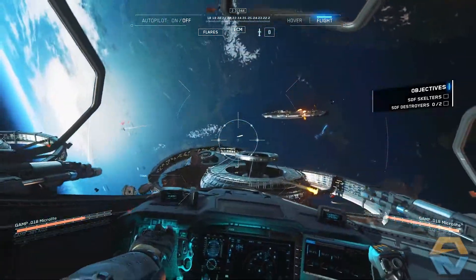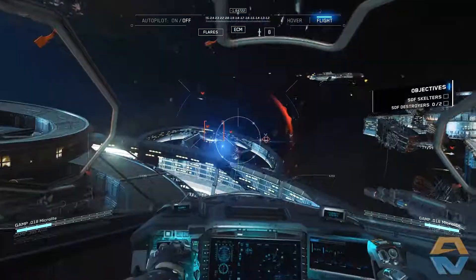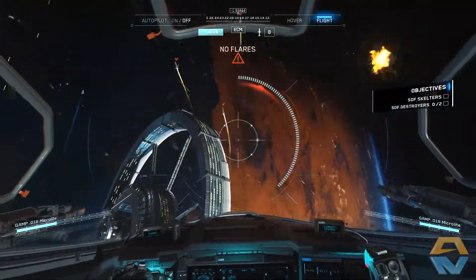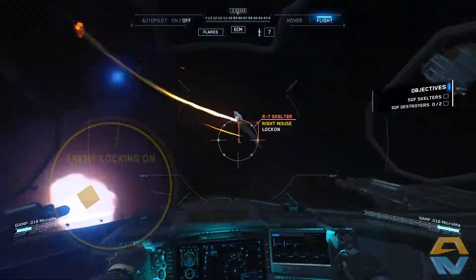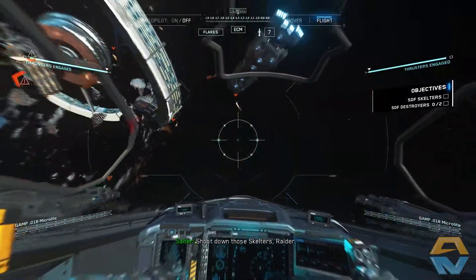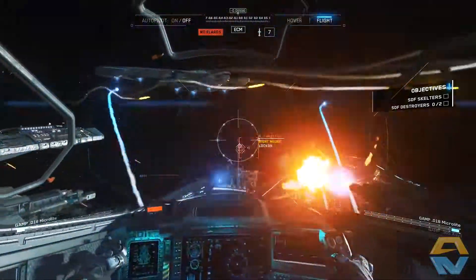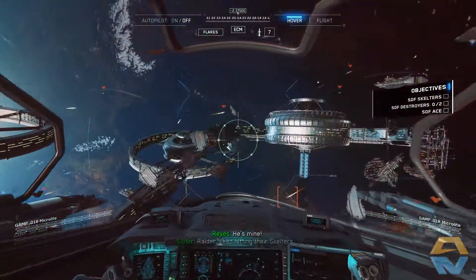Take down these skelters. Stop changing targets. Flares out. Firing missiles — nice, he's down. He didn't have any flares. I'm doing it. Flares out. Nice. Was that one down? I've got an ace out in the field too — he's getting their skeleton.